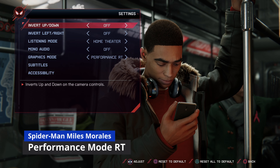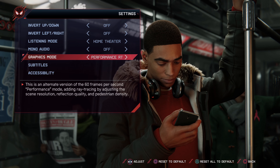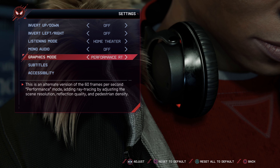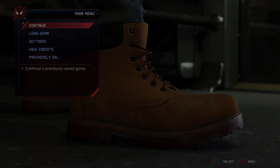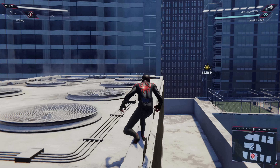So I figured this would be a pretty good video to complement the previous video we talked about with performance mode versus resolution mode on the PS5. Insomniac just released an update for Spider-Man Miles Morales, allowing you to get a new mode called Performance RT. This mode basically combines what you get with Performance mode with 60 frames per second, along with Ray Tracing as well — it kind of gives you the best of both worlds.